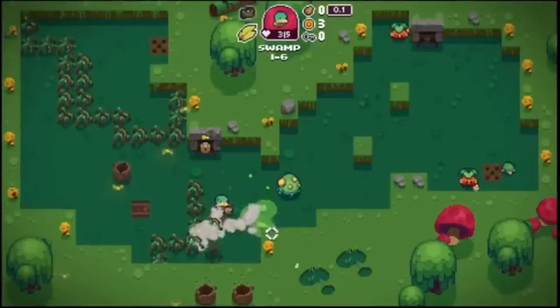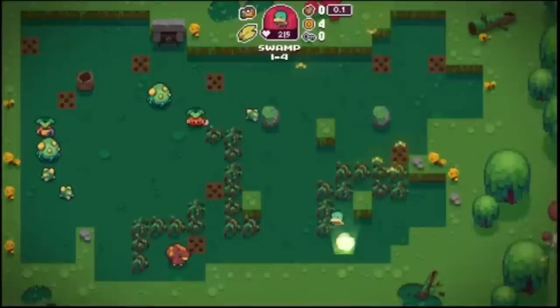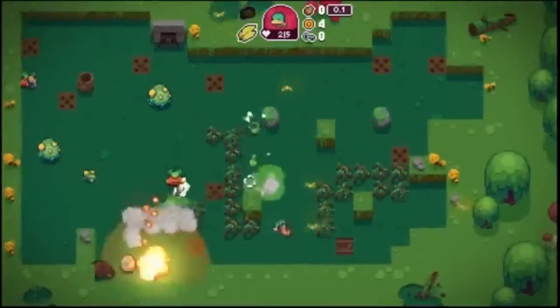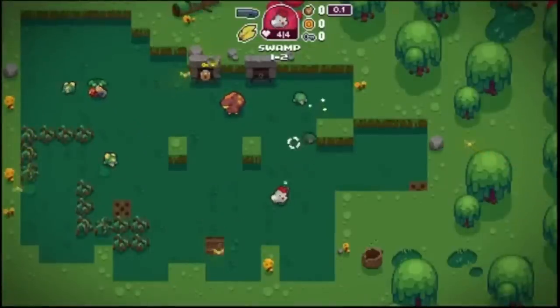So guys, Blazing Beaks, as I mentioned, is a twin-stick shooter. In case you don't know what that means, it means you control the character with one stick and you aim with the other and you use the ZR trigger to shoot. You've played one, you've played them all, basically. And the idea here is to survive as long as possible. It is a roguelike like a lot of other twin-stick shooters.